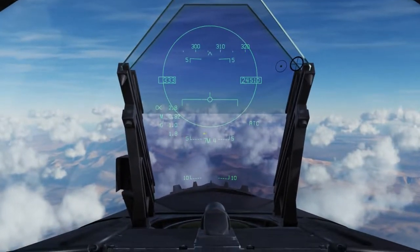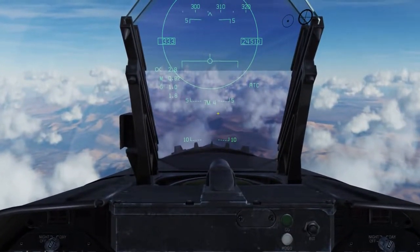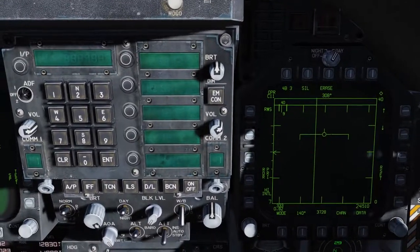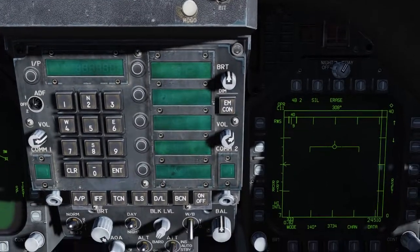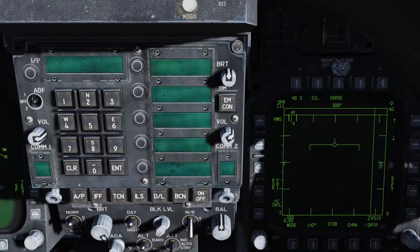Coming up to the HUD, we see we have four loaded, a 7M for the 7-Mic version, and our AIM-7 ASC circle. We have OPR, which means operate, and we have a four-bar pattern, meaning the radar is looking ahead of us and scanning the area in four bars in elevation.